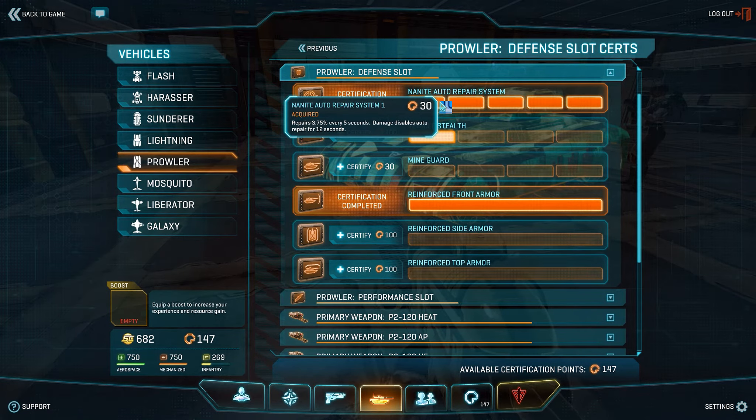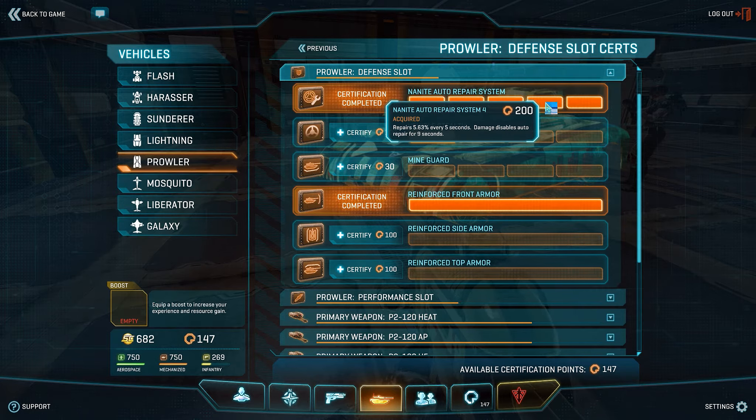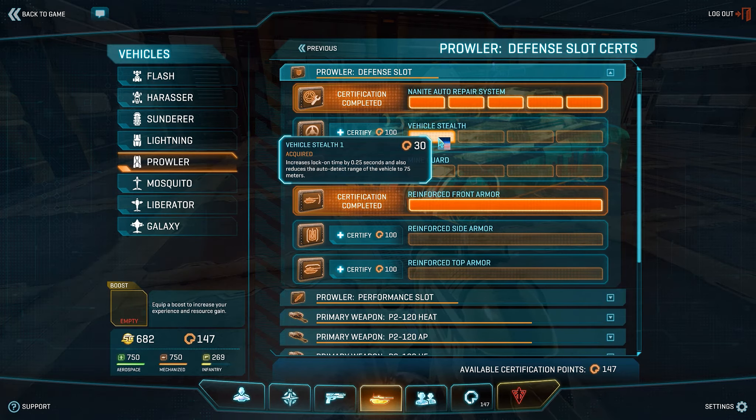For the defence slot, I use Nanite Auto Repair. The main reason is that the Prowler is the fastest main battle tank in the game and you're going to be changing position a lot. It's good when you're running away, taking damage, and using cover to protect your flank. You're going to be constantly repairing, and 6.25% every 5 seconds with an 8-second cooldown is pretty good.